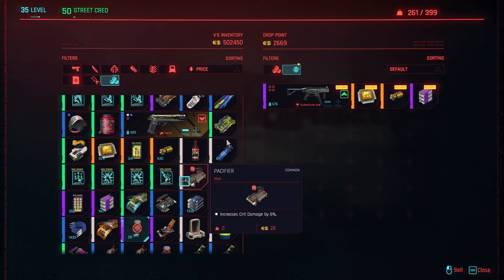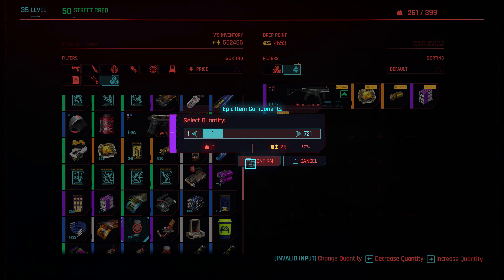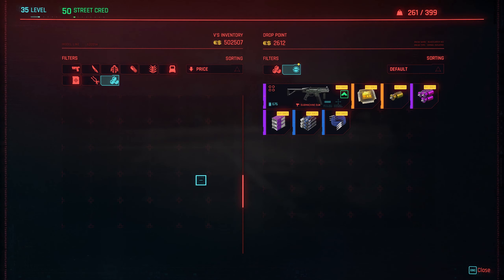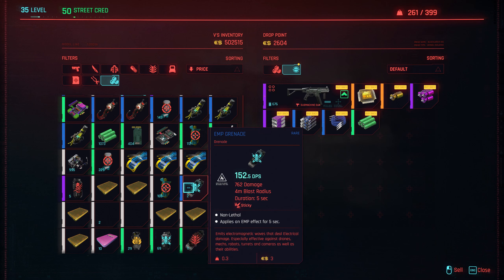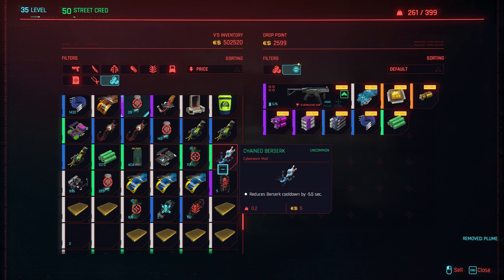These are all crafting components and upgrade components, and you need loads of them, especially when you're upgrading weapons or crafting stuff. We'll do some of these as well. So what we've done is placed them into the drop box — we've literally sold them — but don't worry, we're going to get that money back.